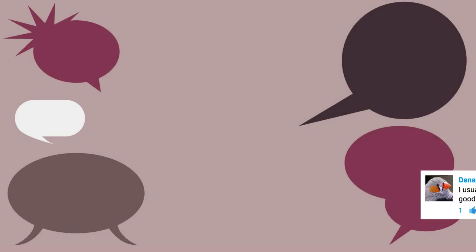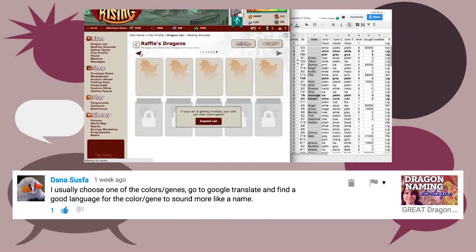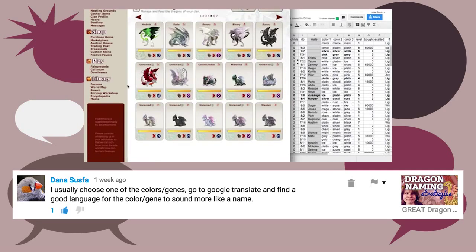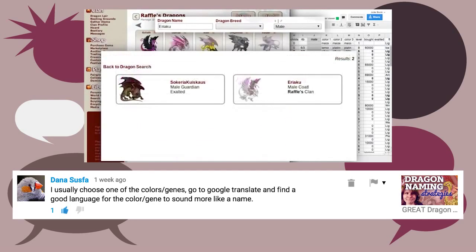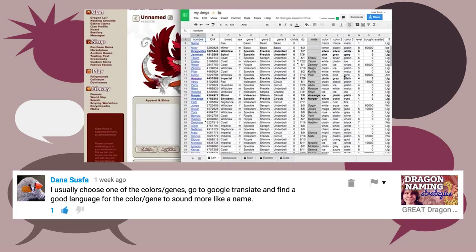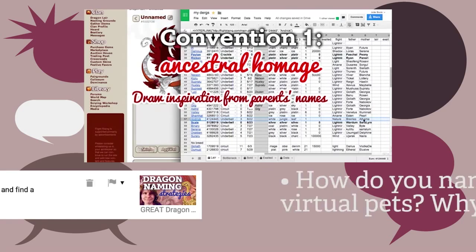In other community mentions, Dana Susfa, otherwise known as our friend Rose6060, commented on my Dragon Naming Strategies video, saying that she usually chooses one of the colors or genes, goes to Google Translate, and finds a good language for the color or gene to sound more like a name. I've heard of other people on Flight Rising following similar strategies of using different languages for cool names for their dragons.